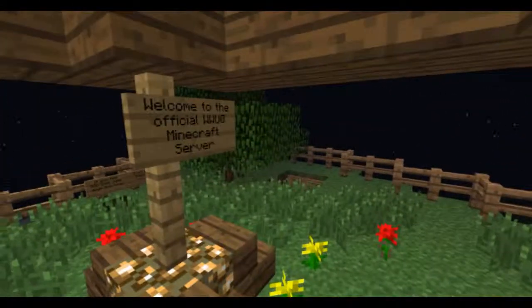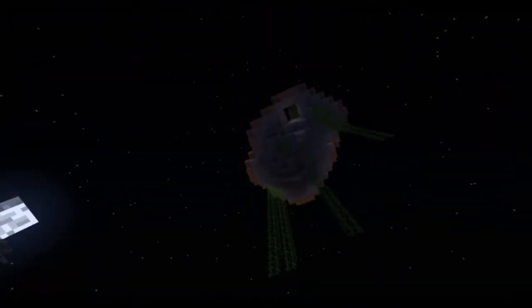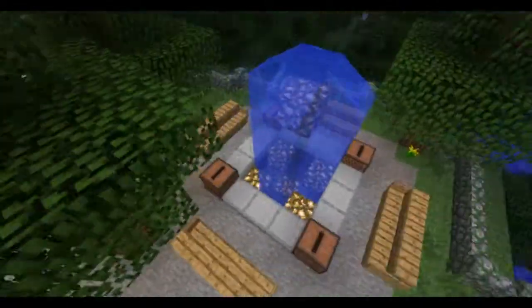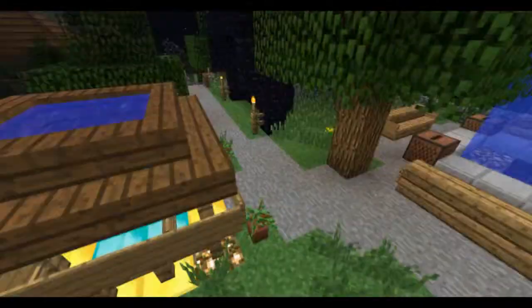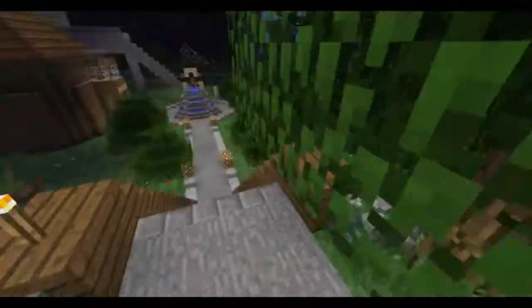What's going on people, my name is Bladers and today I am here with build log number three. When you come down to spawn, you can see we have decorated the place with some trees, grass, vines, and these note block things — yeah, the city things.